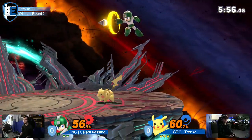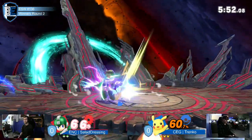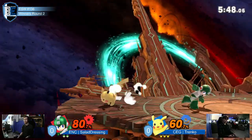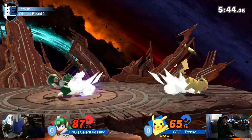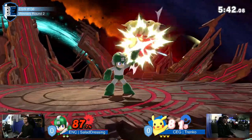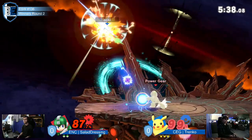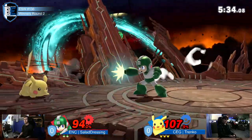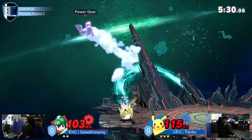His buttons are also just too fast. Mega Man doesn't really have the tools in disadvantage to really get around that. We can see it here — he really just can't keep up with the offense offered by Trenko. Good confirming to throw. Landed the bomb. F-smash wouldn't go though. Tried to catch the quick attack. He did have it but he got scared and thought he missed it.